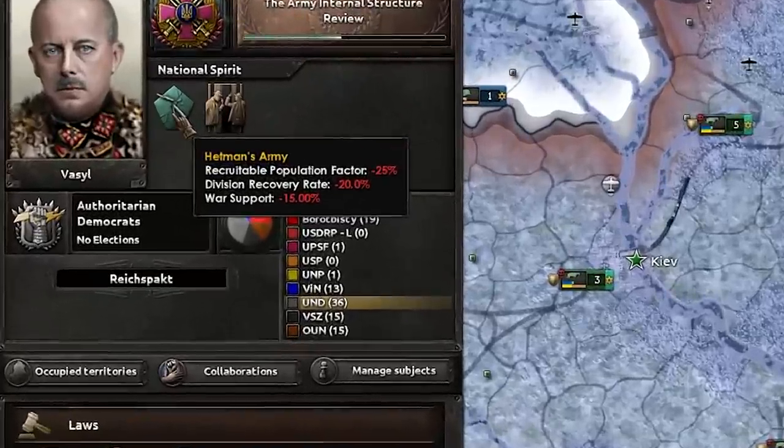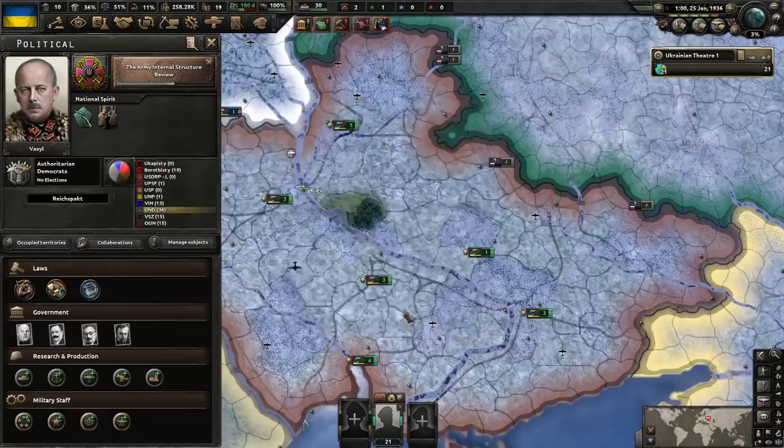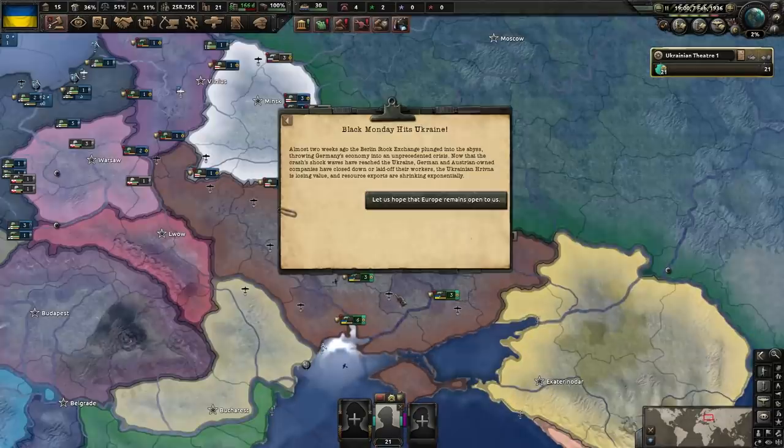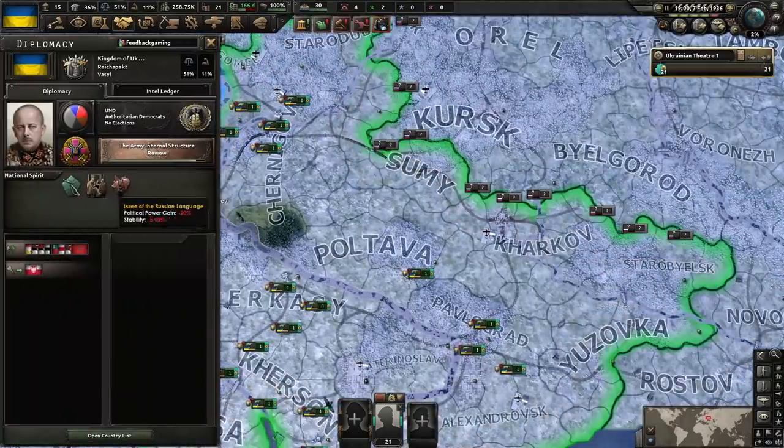What issues have we got to deal with? Hetman's army — not a very well-trained army, like real life. Issue of Russian language — like real life. Wow, historical game. Black Monday for Ukraine. It wouldn't be Kaiserreich without all that red.